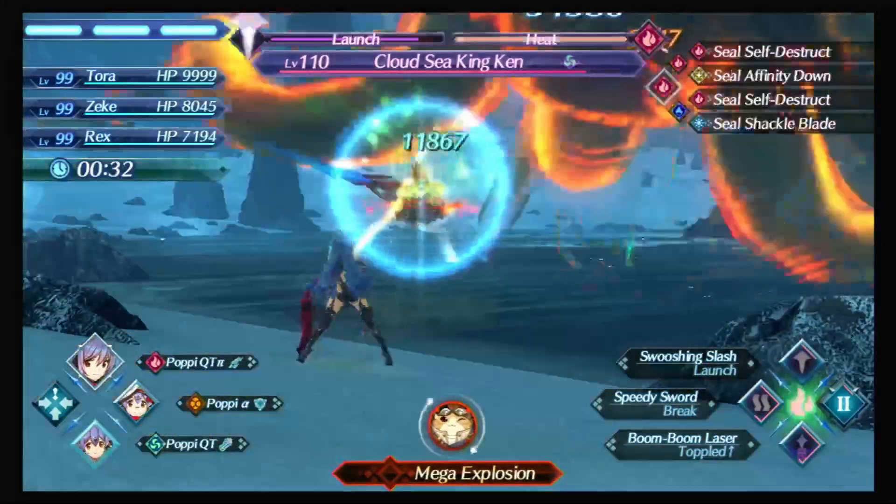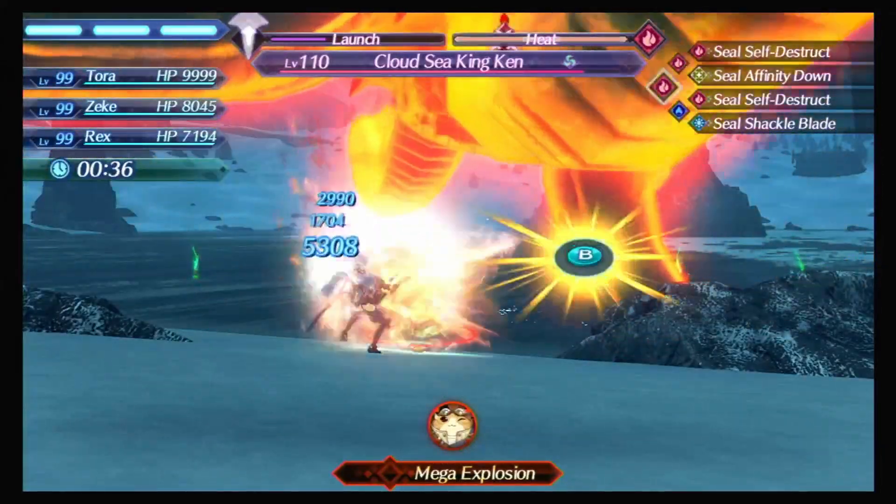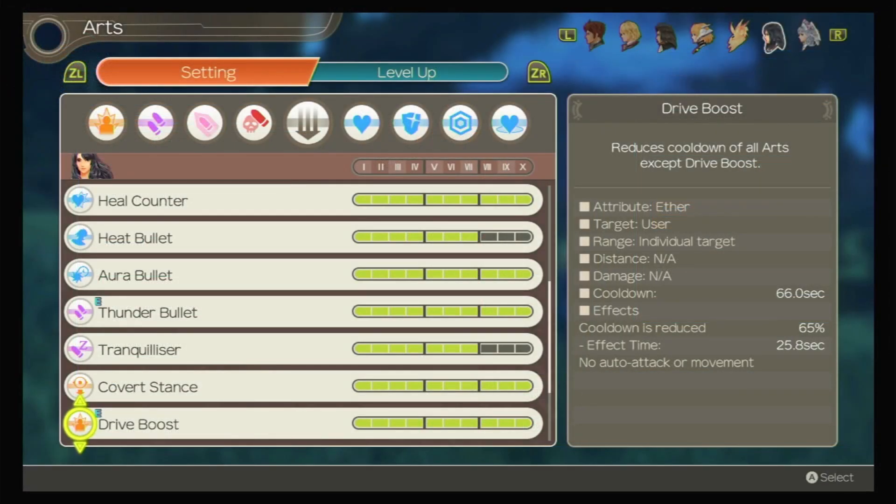It would be really cool to set requirements like I mentioned and then cancel — boom, boom, boom — to make the combat feel more lively. Maybe that could be a reward for putting many hours into the game. It would be kind of like how XCX had art cooldown and how Sharla has a similar art that allows players to use their arts a lot quicker.